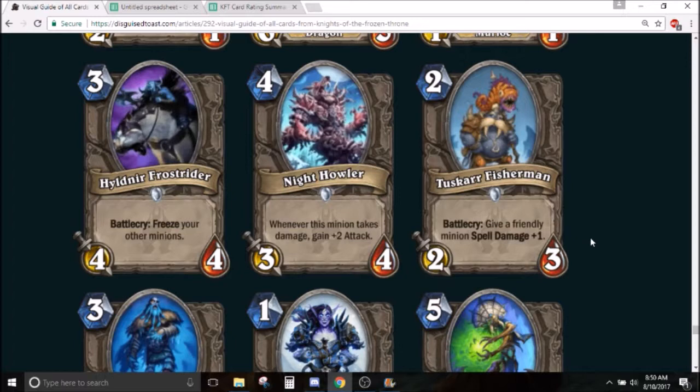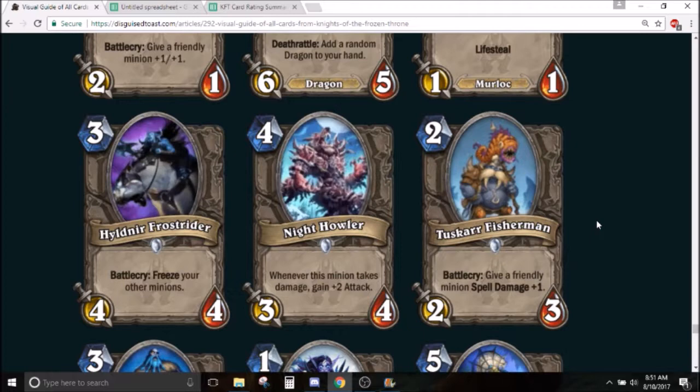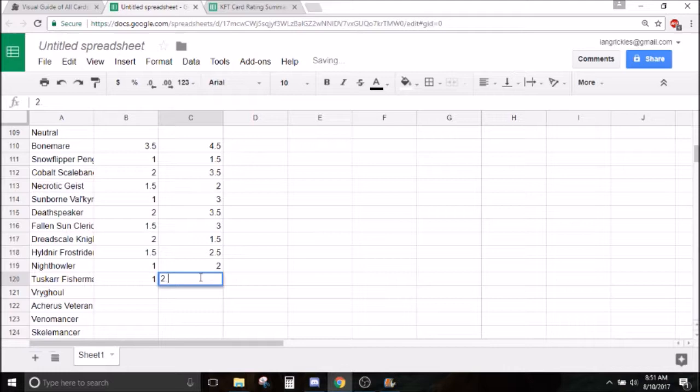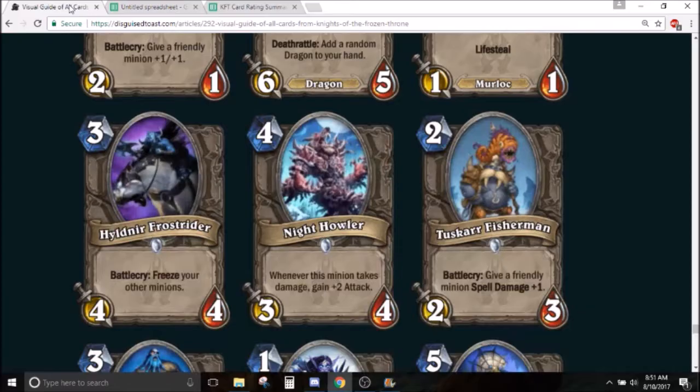Tuskarr Fisherman — 2 mana 2/3. Battlecry: give a friendly minion spell damage +1. My first instinct is Cult Sorcerer, which sees play. But I think it's worse than Cult Sorcerer because you need a minion on board to activate the spell damage. Cult Sorcerer doesn't even see play in Tempo Mage right now. You'd rather just have a spell damage minion like Kobold Geomancer instead. In arena it's a 2 mana 2/3 with mostly irrelevant text — fine, but not exciting. You want 2-drops; this is an okay one.